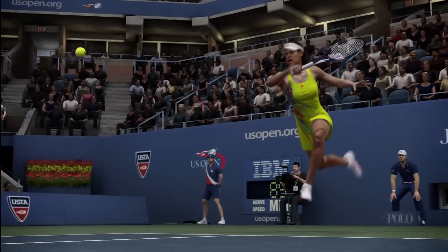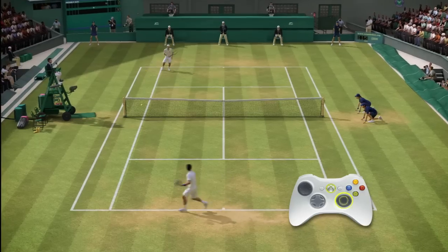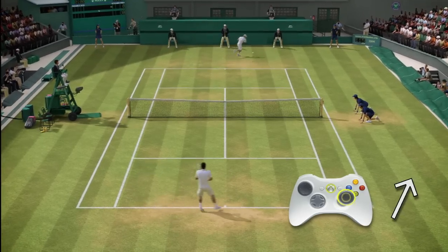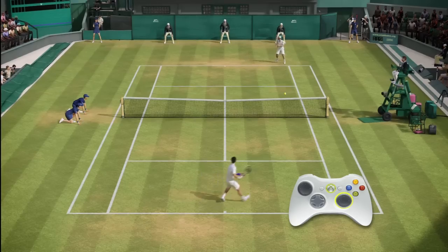Let's take a look at Total Racket Control. Here's your entry-level shot: the flat shot. Simply push the right stick forward in the direction you want the ball to travel. Pushing harder on the right stick will send the shot deeper. Pushing lighter on the right stick will send the ball shallow.